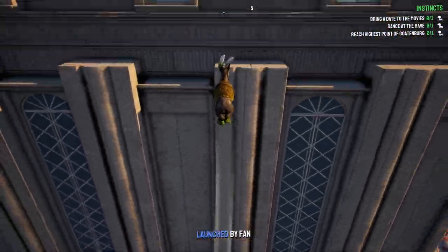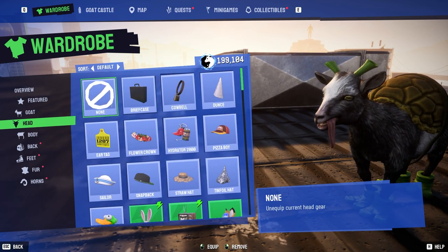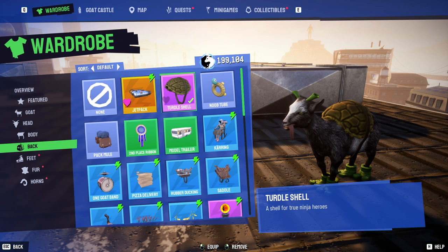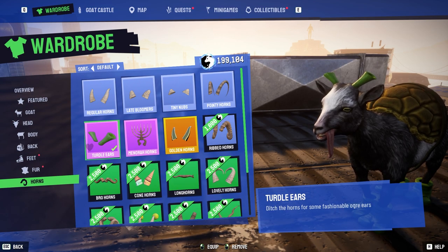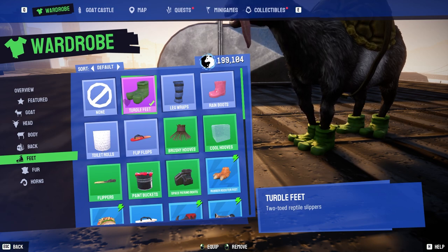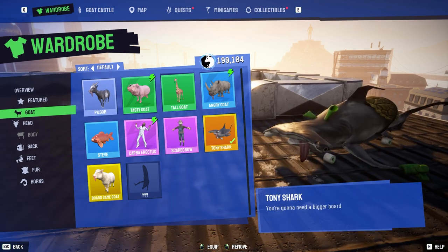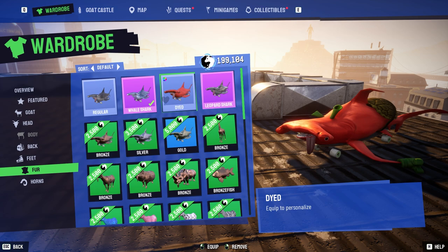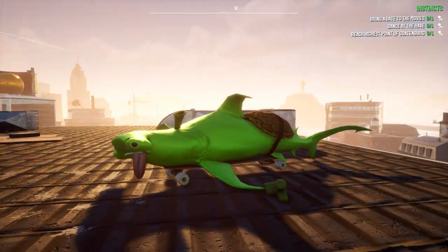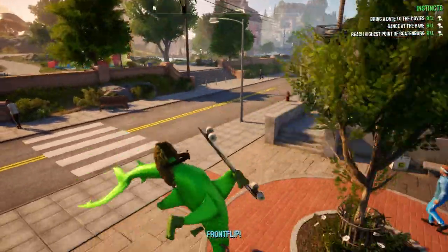We just got turtle stuff. Could I be a Teenage Mutant Ninja goat? Let's take a look at this stuff. Turtle ears — we'll take off the rat ears for a minute. We have turtle ears, turtle thing. Do these do anything? Is it just cosmetic? Turtle shell — a shell for true ninja heroes. Horns, turtle ears. Ogre is not turtle! Turtle feet — hey, that does look like Teenage Mutant Ninja Turtle feet. Two-toed reptile slippers. What does this look like on a Tony shark? Look at that Tony shark! I did buy this whale shark thing. We could make him green — Teenage Mutant Ninja shark! This is kind of cool. I don't have the taco fart feet, but that's pretty cool.